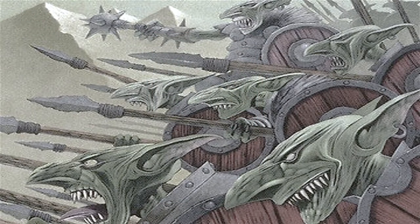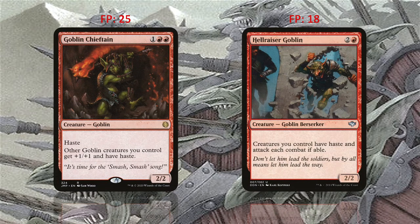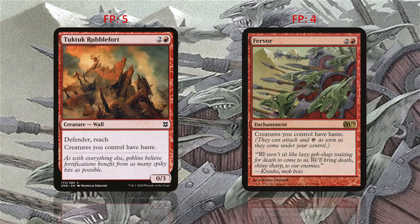Of course, the most powerful goblin, which is a haste enabler as well, is Goblin Chieftain. Hellraiser Goblin is another goblin that grants haste to all of your creatures. The next two picks are not goblins, but are nice haste enablers with good flavor: Tuktuk Rubblefort and Fervor, both costing three mana.